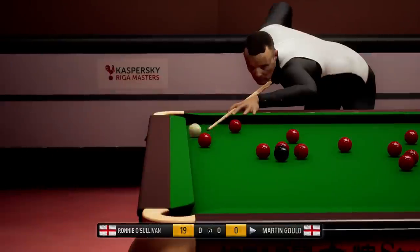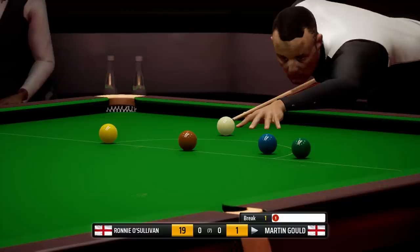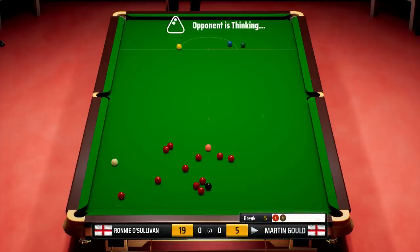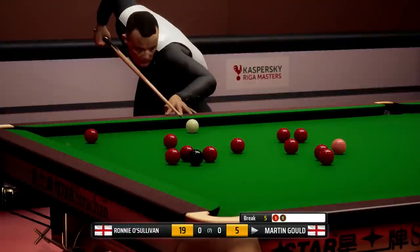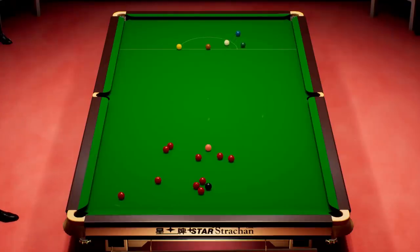Can he drop this into the right corner? It's a nice pot, that's a top shot. Some Martin Gould! What a great shot that is! Red next to the black might be a good option, although he's gone for that red, which I don't blame him.